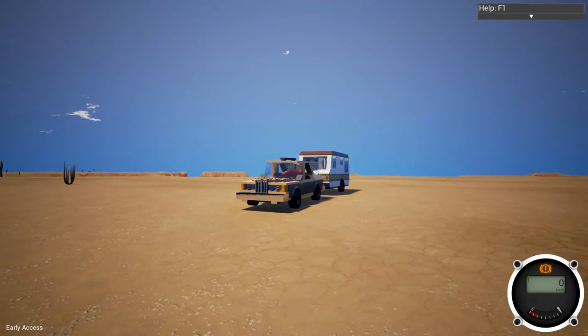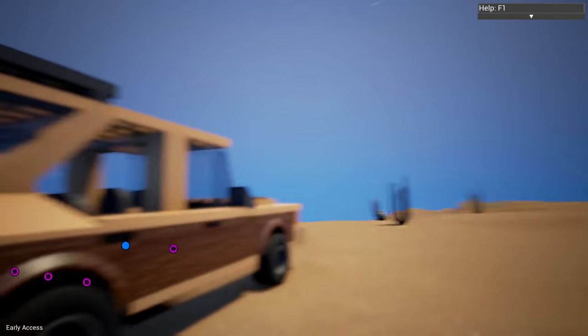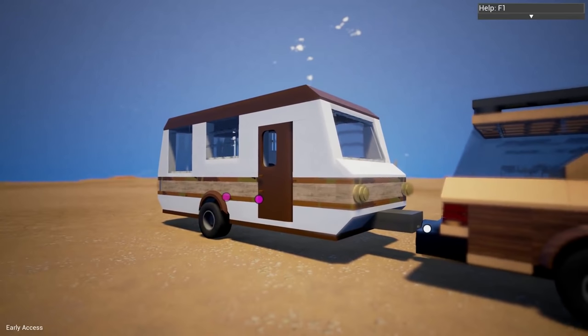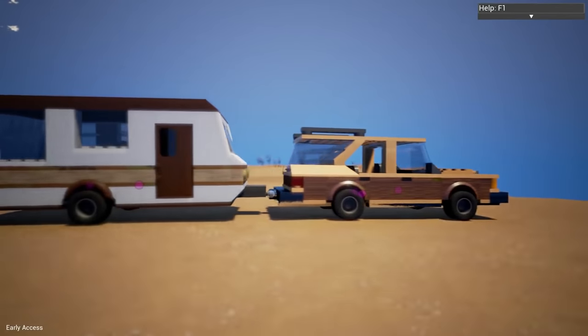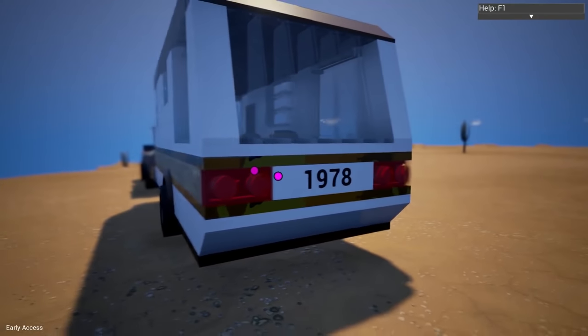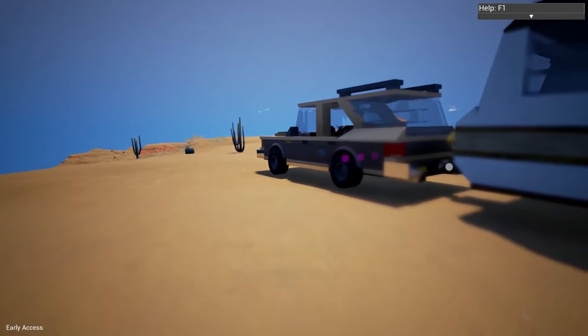Hello YouTube, Komodo Gaming here bringing you guys another episode of Brick Rigs, and today we are going on vacation. I've got my station wagon all loaded up, got the kids in the back in the camper, and we are good to go. This station wagon was made by VCR Thunder. It's absolutely fantastic looking — a really classic station wagon. The wood paneling just gives it away.